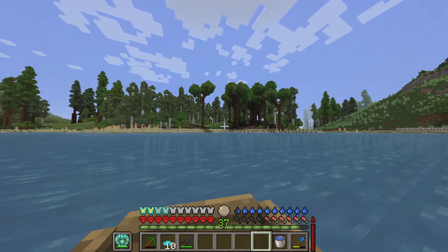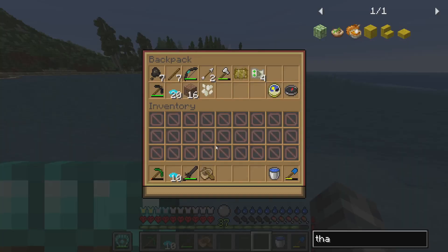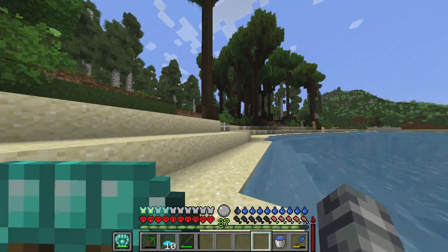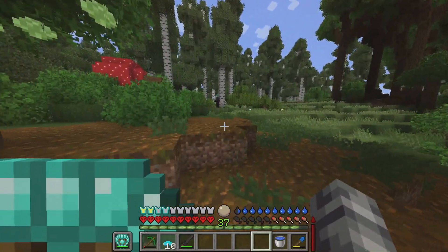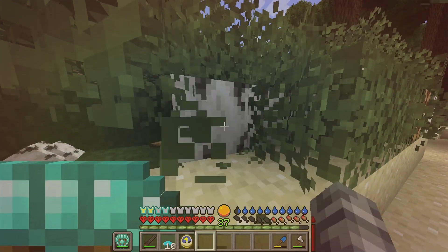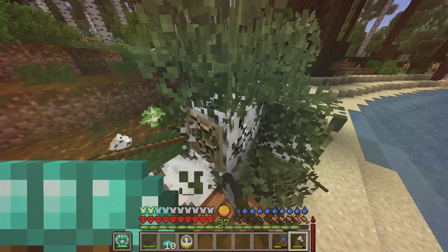I actually probably could start with all this wood. That was my original hope — to make a bridge connecting these islands. Obviously I could just walk around, but let's start getting somewhere good. I'm just gonna do a big ol' bridge. When I say big bridge, I do kind of mean that — I might do a five-lane bridge, only because I'm thinking about rails.